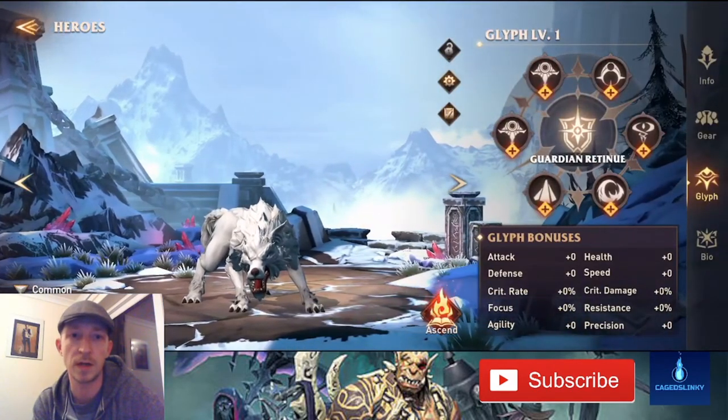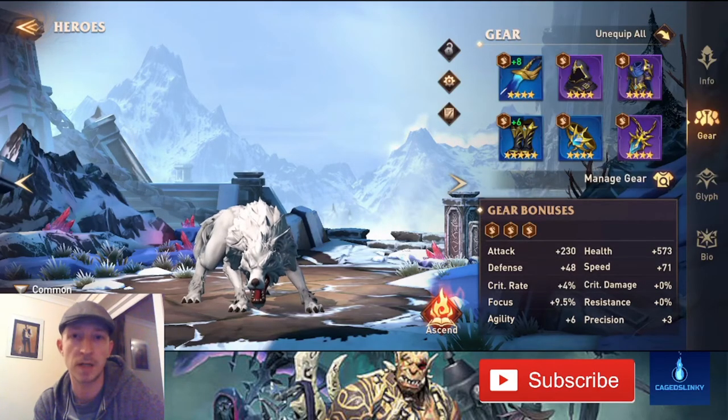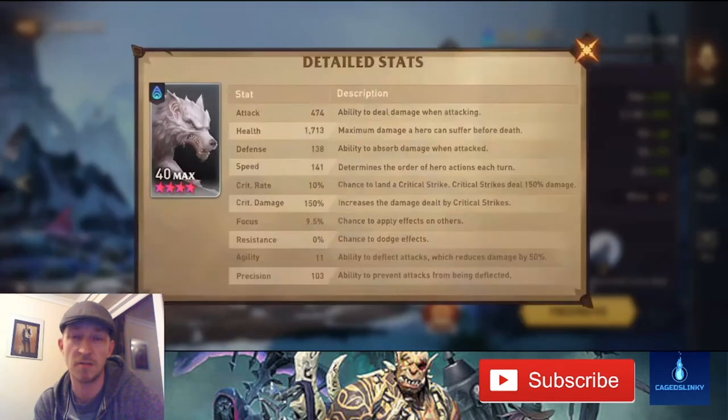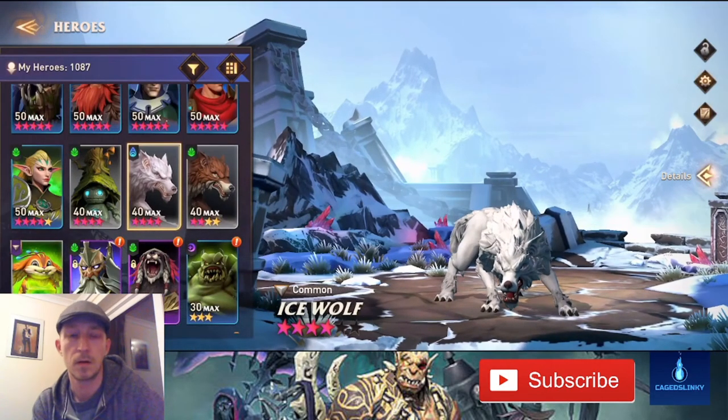For the Ice Wolf I haven't even put any glyphs on him — he doesn't need it. He's literally got speed gear on, that's all. All you need is for him to survive and be quick, just to get those counter-buffs on. The stats are really poor but there's nothing much needed from him. As always, thanks for watching, hope you enjoyed — if you did, please hit the like and subscribe button. It really does help boost my channel. Take care, bye.